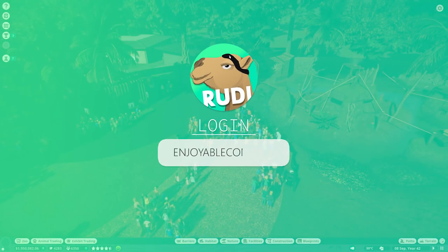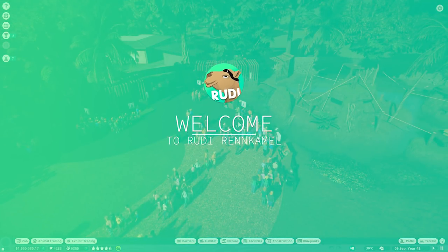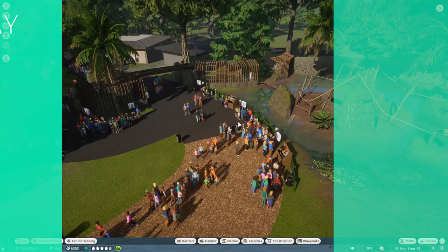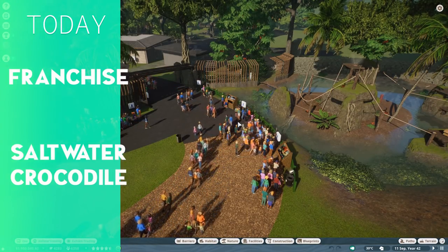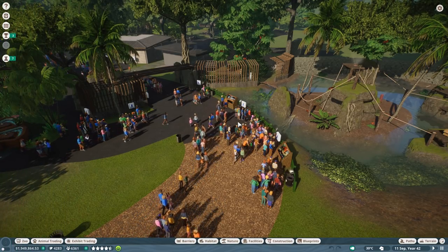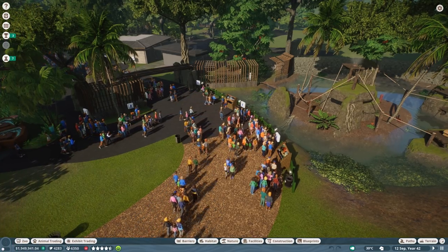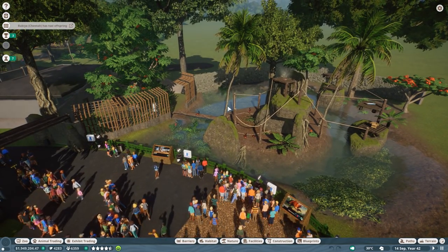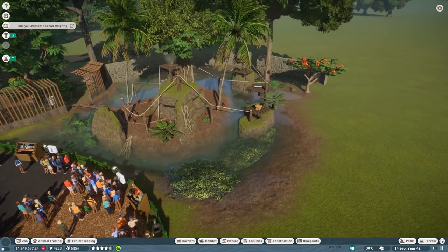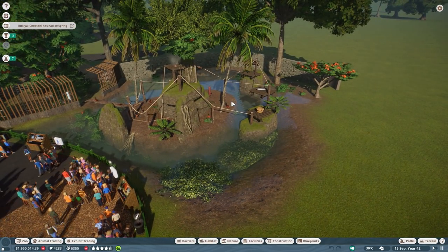Hello everyone and welcome back to my franchise zoo. Today we are going to add a few animals: a saltwater crocodile, some zebras, and maybe some antelopes. We are also going to check out what we've done in the previous episode, which is this wonderful monkey island over here for the lemurs.